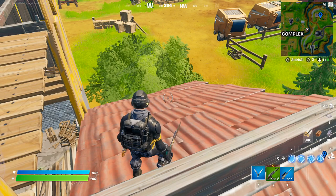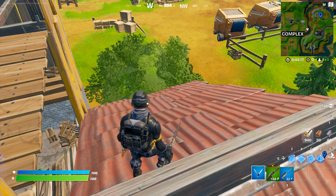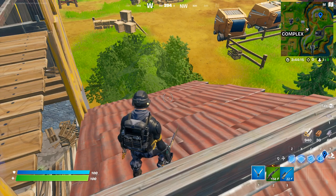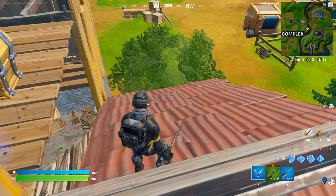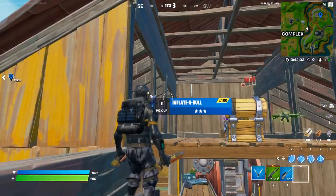What's up guys, it's me IG. In this video I'm gonna show you how to do this challenge. The challenge is you need to travel in an inflatable. Basically just land in a named location and open a chest — you'll get an inflatable easily. So there you go, I found the inflatable.